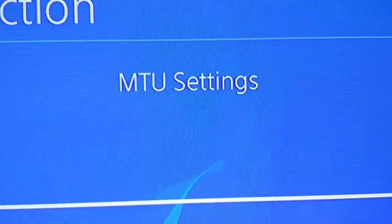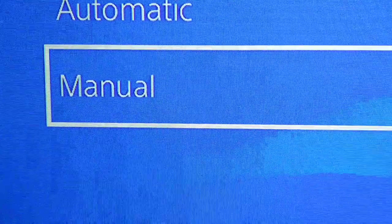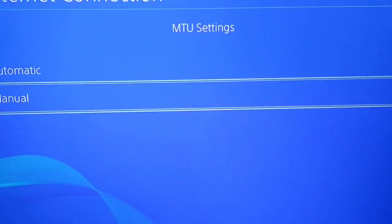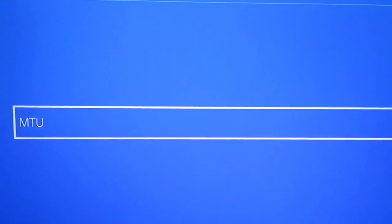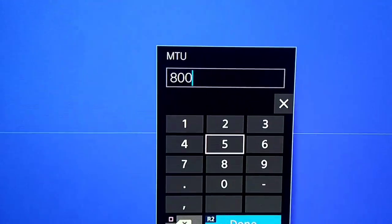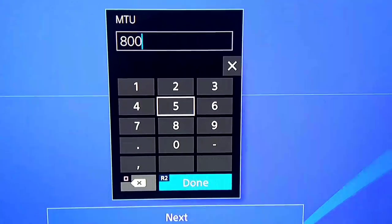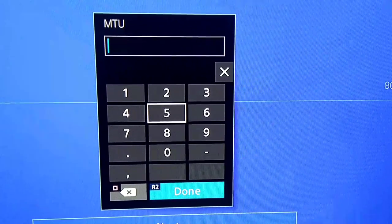Now MTU settings — this is where you want to start customizing. Go to Manual, make sure you select Manual, and hit X. Your MTU value will show. The very first time you do this it will say 1500. I've already done mine so it says 800 — that's what you want to switch it to. Hit X on the MTU bar and a little input box pops up with your numbers.